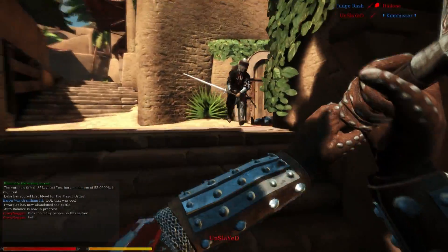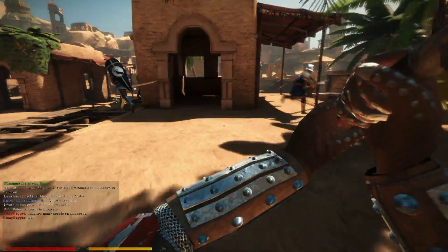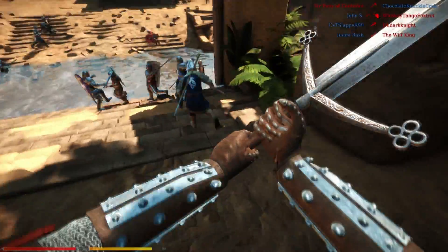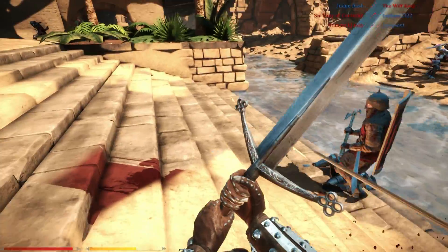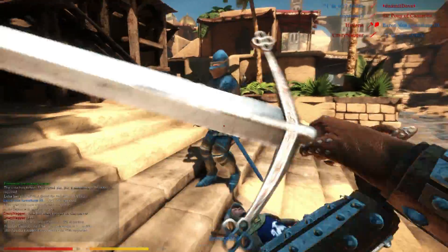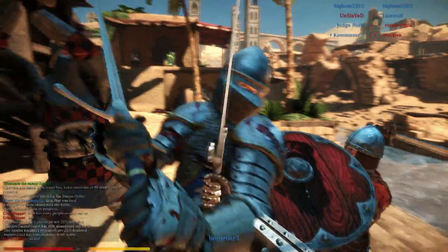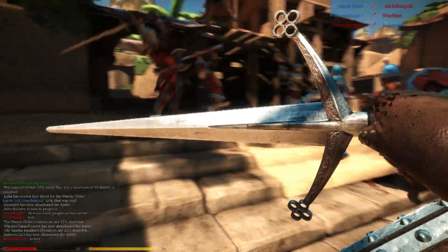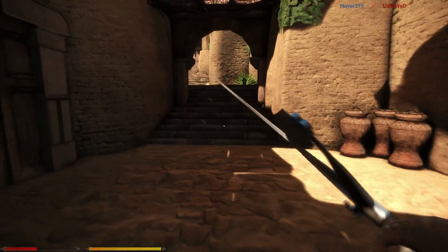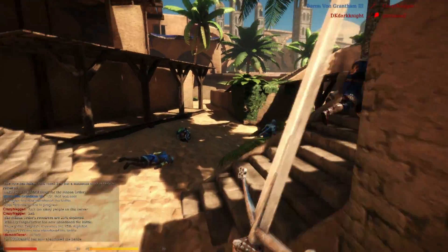One thing that you always have to be careful for in this game is team kills. These swords are so big. Here's an archer, and when you just left mouse click, you have a very big arc that you're showing. Got him. Those guys just didn't have a chance. You can also lunge forward by using your mouse wheel up, and then actually overhead chop by using your mouse wheel down.